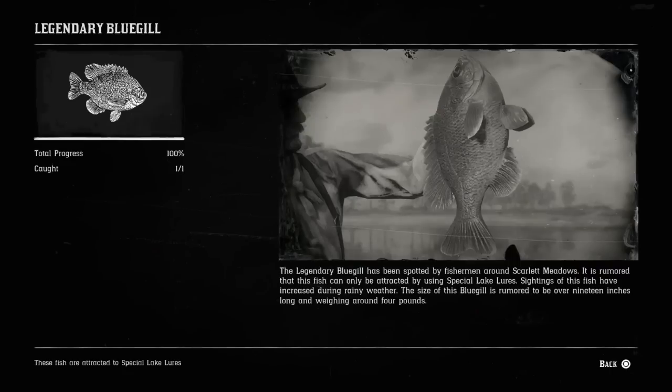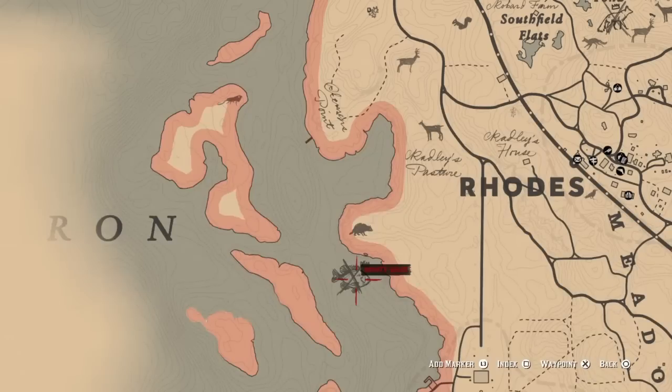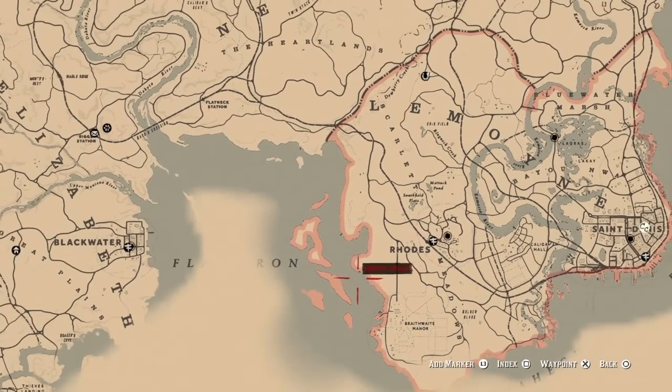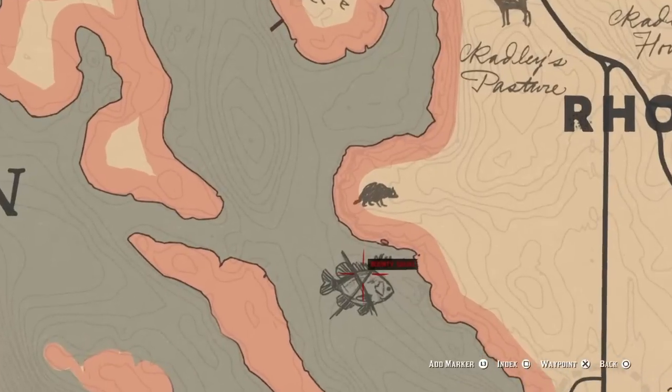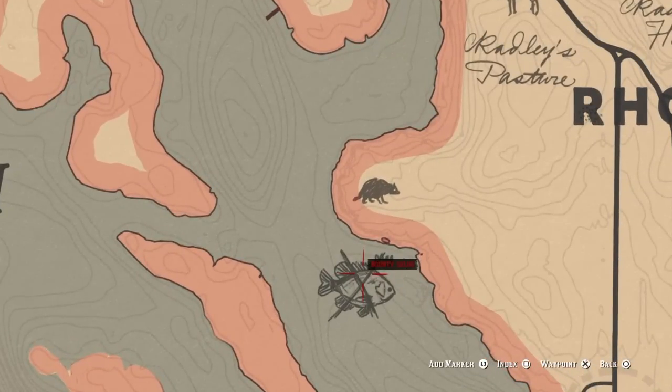Our first fish is the legendary bluegill. For the legendary bluegill, you're going to come right over here — you see Rhodes, right below Lemoyne — and your legendary bluegill is going to be located right here.